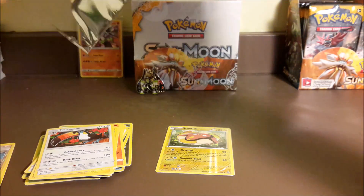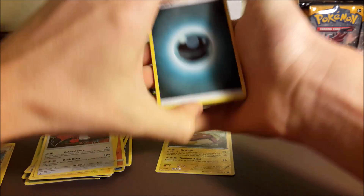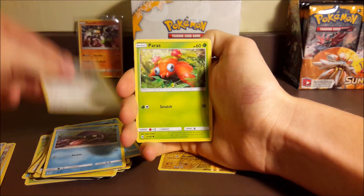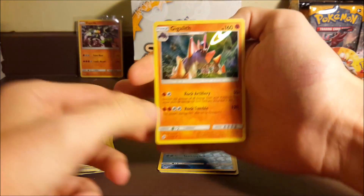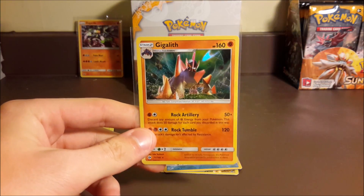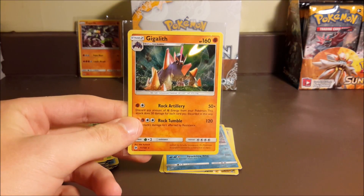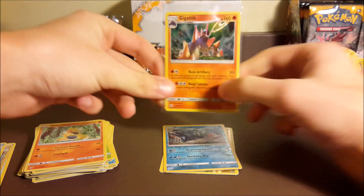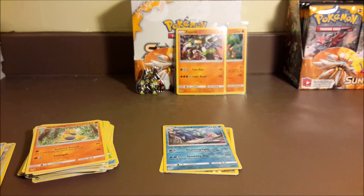Our last pack is going to hold: a Darkness Energy, Alolan Persian, Braviary, Rare Candy, Shelter, Yungoos, Paras, Caterpie, Makuhita, a reverse Primarina — that is a rare — and then a holo Gigalith. Out of all the boxes we've opened we've only pulled like one or two holo Gigaliths. I think it was one of the last cards we needed to complete the non-ultra-rare set, and we pull one out of two packs from a Zygarde Collection box.